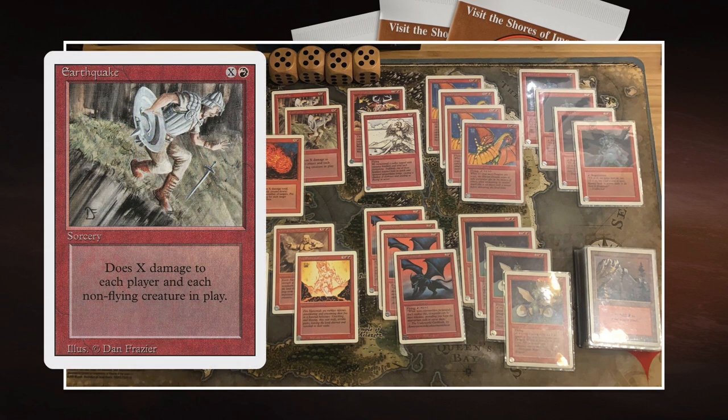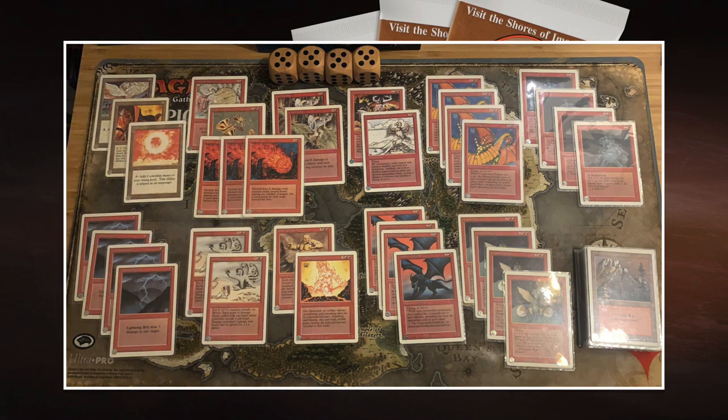Earthquake is an X-cost sorcery that deals X damage to each player and each creature without flying — very flavorful. We also see a lot of direct damage: four Lightning Bolts, three Fireballs. So that's nine direct damage spells in total. That means you can win later in the game if he just has enough mana — he can simply cast a huge Fireball and win.